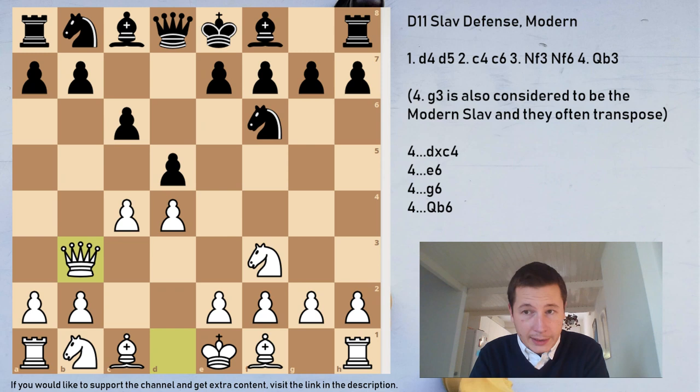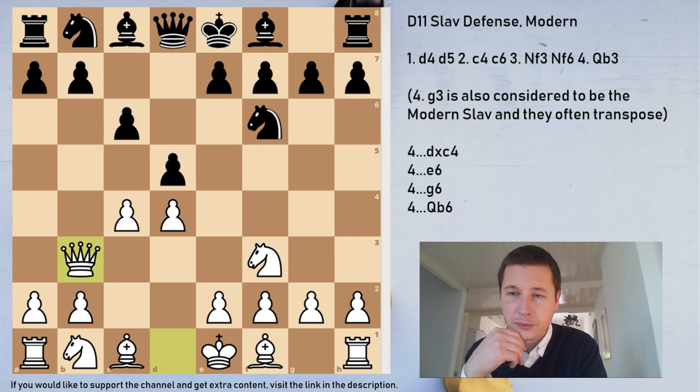Against Qb3, there is only one main move, and that's dxc4. e6 is playable — it's a sideline — and we are also going to be looking at two quite rare lines with g6 and Qb6. One of them can end up in a pretty interesting variation, so let's look at those two first.